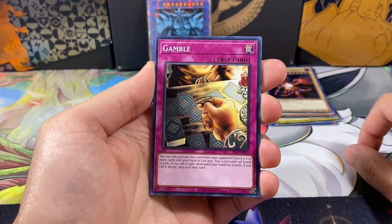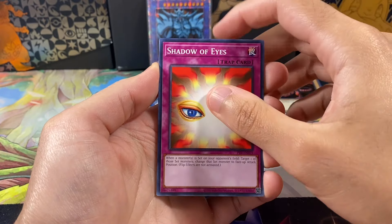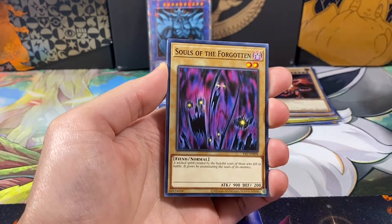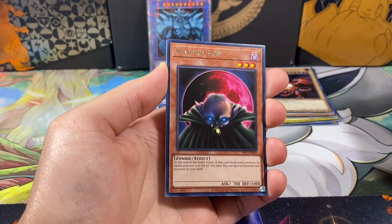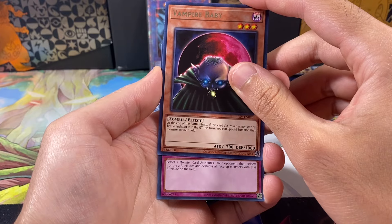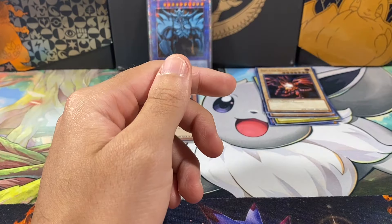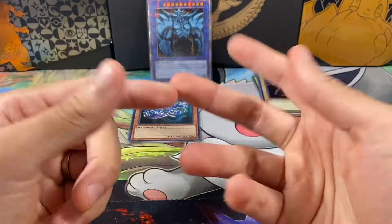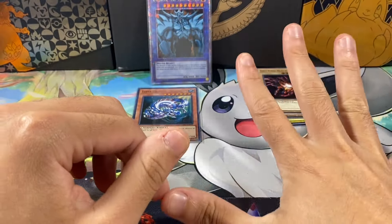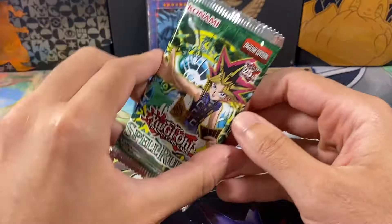Anyways, we've got Deep Sea Warrior, Gamble, Four Star Ladybug, Shadow of Eyes, Solomon's Law Book, Thousand Eyes Idol, Souls of the Forgotten, Vampire Baby. It seems like there's only one card left, so the chance of having a holo is not guaranteed. Earth Shaker. So there's no holo in there. If the rare is the fourth card in the pack, then there's a holo behind it. Even if the rare is the fifth card in the slot, there's still a chance for a holo. So when I do the pack trick, I do three from the back.